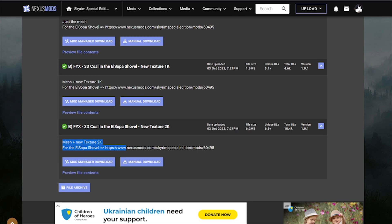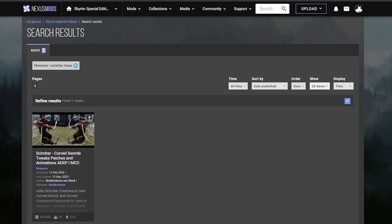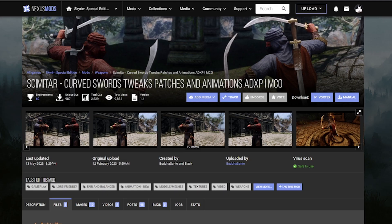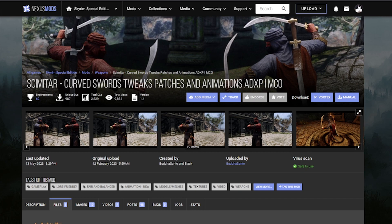Go ahead and grab the Scimitar tweaks for curved swords. It's going to add special animations for the bound weapon mod we've used, where you will get scimitars as bound weapons. So go ahead and grab both of those two files right here, which will change how the curved weapon plays and also works with SEHAI.